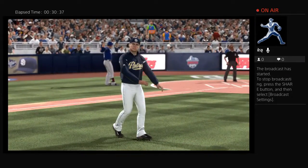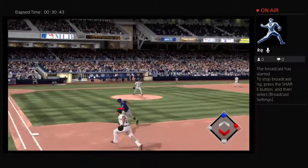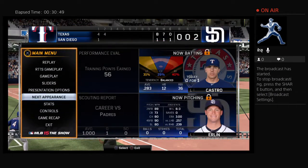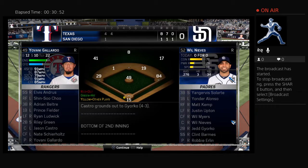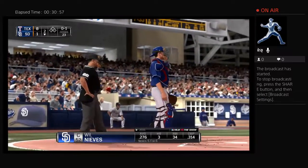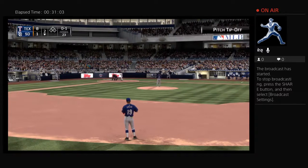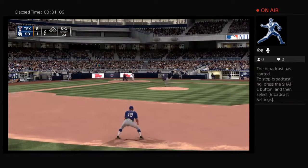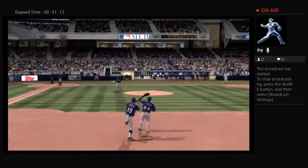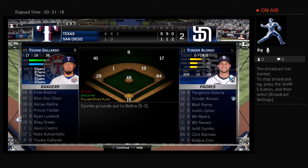Now here comes Bud Black out of the Friars dugout on his way to the mound, and a change is forthcoming — that'll be all for Ian Kennedy. A sure sign that trouble is afoot as there is already some action in that bullpen, and we're just in the second inning. Wilnie Evans will lead things off here with his guys down seven in the early going.